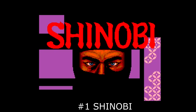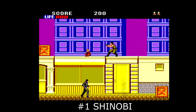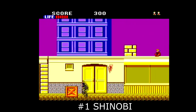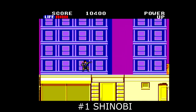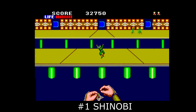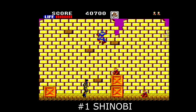Sometimes a system gets a piece of software that defines the entire platform. For the Master System, that game wasn't Wonder Boy, Alex Kidd, or Sonic — it was Shinobi. The iconic ninja action game was a port of the arcade System 16 original, and in many ways it was a better game. It didn't have the same level of visuals of course, but the gameplay was just as solid, and I actually enjoyed the Master System music better. Sega opted to give you a life bar in this version, as well as a few additional items, magic, and power-ups.